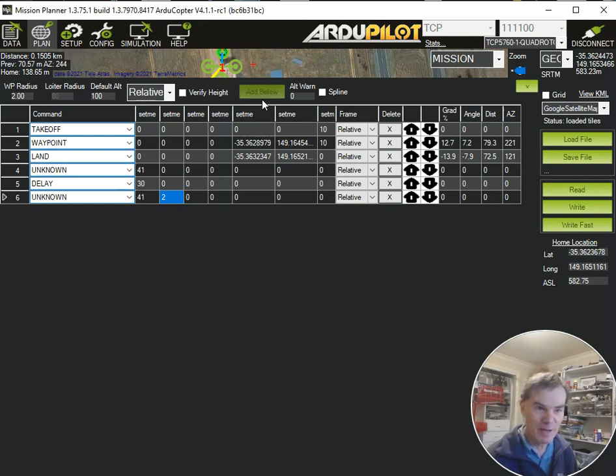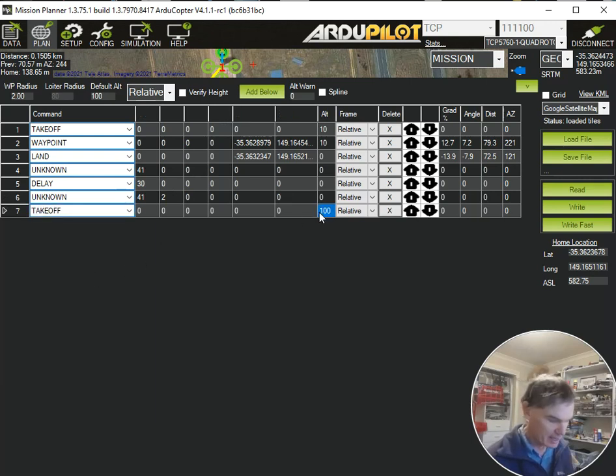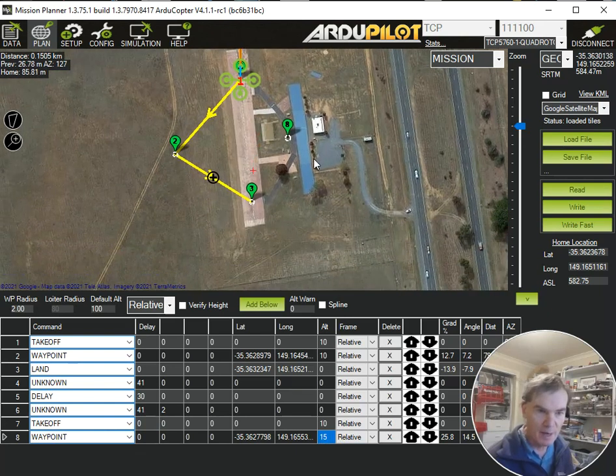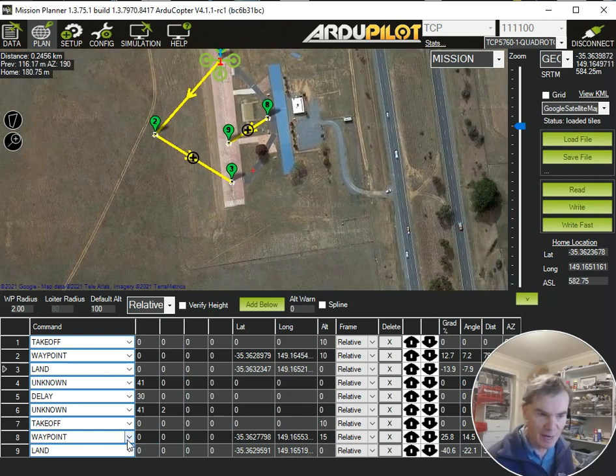Next we want to do a takeoff, so let's do our takeoff to 10 meters. And now we're going to fly back over — say here — a waypoint at 15 meters. We'll go a little bit higher this time. And finally we want to come back to this location. I'm going to put a land — this could be a different location or the same location. We might land up here in front of this spot. We could also just tell it to do an RTL. So we're going to land, and we're now going to write that mission.